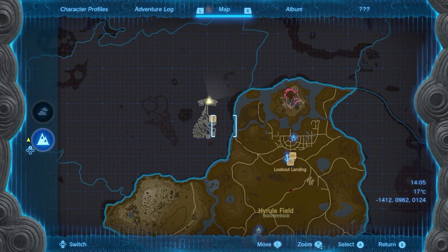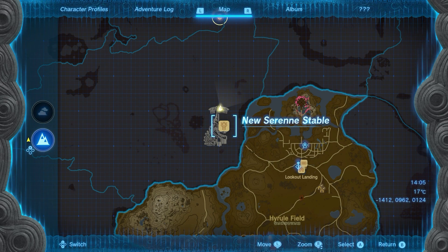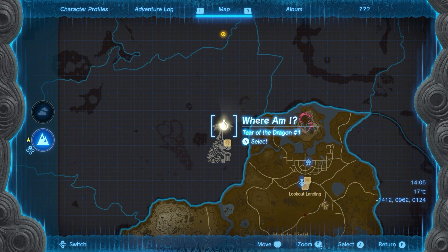And you will have to fix a balloon for her, it will take you up and you will see this strange sort of corn formation down below of what she says is a dragon. And she goes, you need to find the dragon's tear. So all you've got to do is head to this spot here, it's exactly where I am, you can see it on the dragon there.